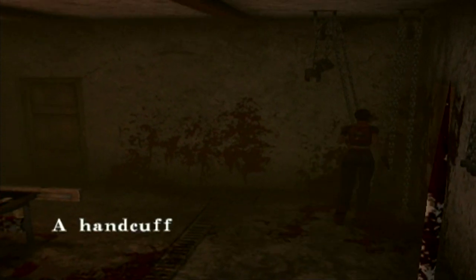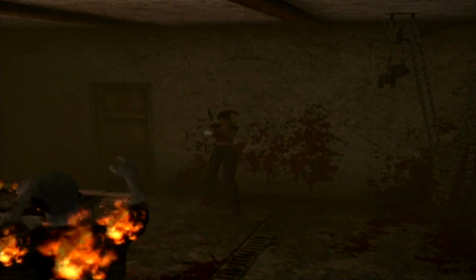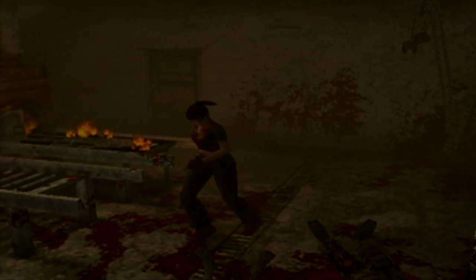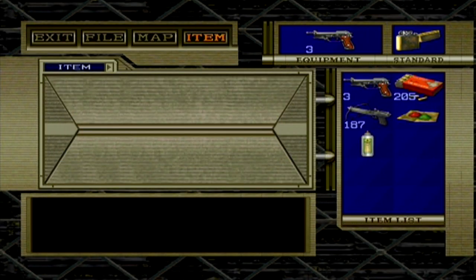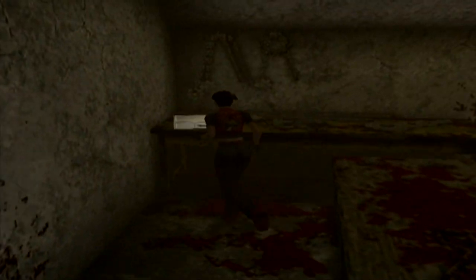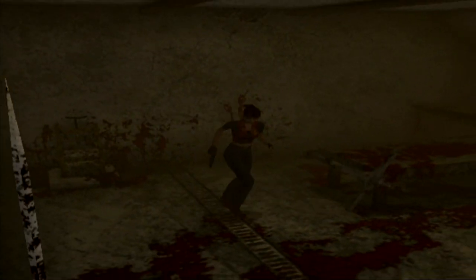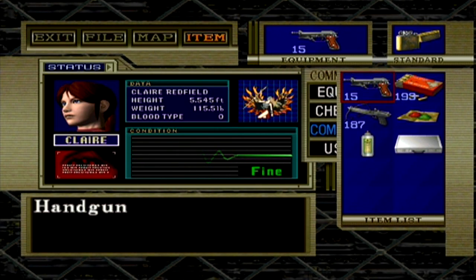We're going to be making a couple more stops. This is the main area you want to be because you've got the Blue Eagle Plate and a brand new place to go. We're going to clear all this place out, make one last stop, and then we can consider the prison off our list forever. There are a couple things in here: a red herb at the beginning of the room, handgun bullets, and back over here we've got another one of these Duralumin cases that we can't open because it's secured with a simple lock. We don't have a lockpick — we've got a lighter.